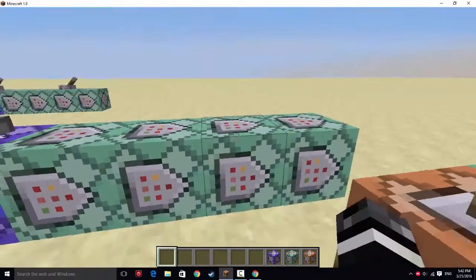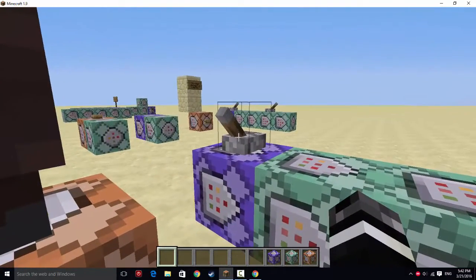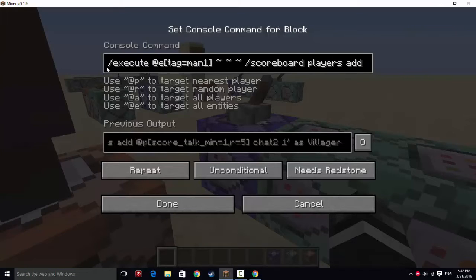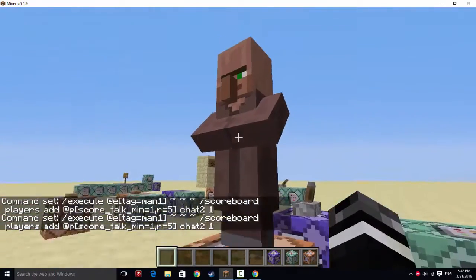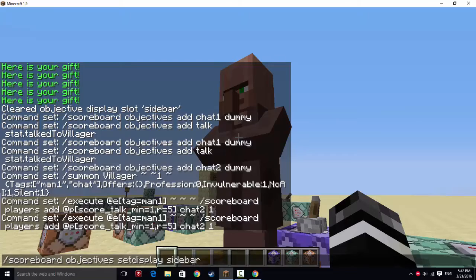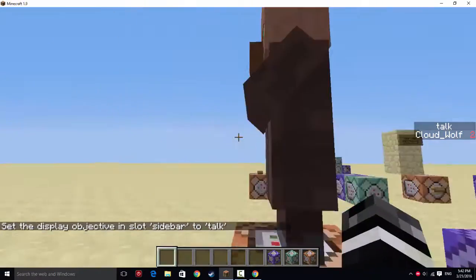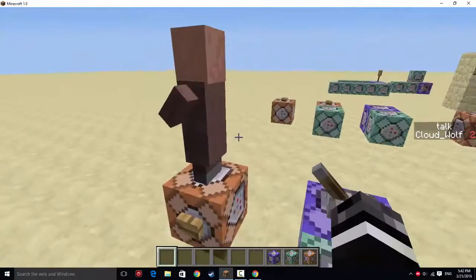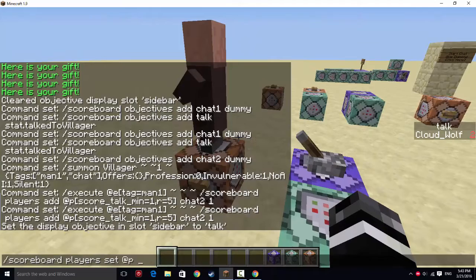We have this set of command blocks for the basic chat — this is when you want players talking to a villager, or you could have the villager positioned anywhere you want. In the first command block, we are executing at tag equals man1 — nobody else should have that tag. Then scoreboard players add @p, the nearest player, with a talk score of 1, meaning the closest player who has right-clicked on this villager. This will be fairly accurate unless two people click on him at the same time. So I'm going to set my talk score back to 0.